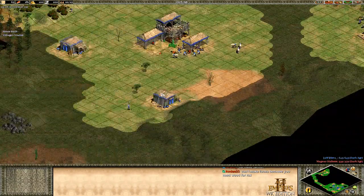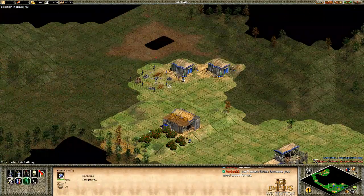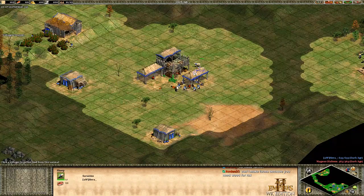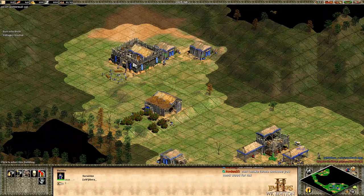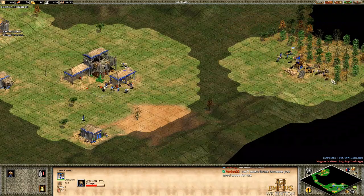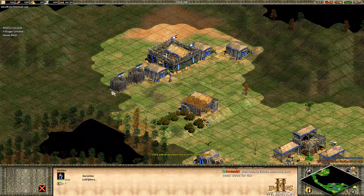Build your barracks on the front as part of your wall — notice that all my buildings help build a wall. Send enough villagers to have seven on wood total, about three more in my case. After finishing the barracks, drop a house right away when you get your 10th villager and put her onto food. At this point you'll need to take two sheep at the same time. Make your three militia.